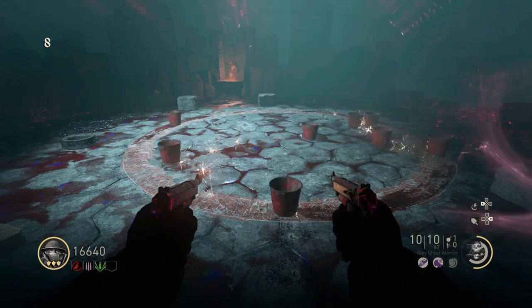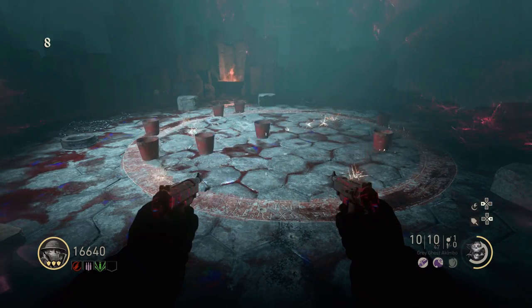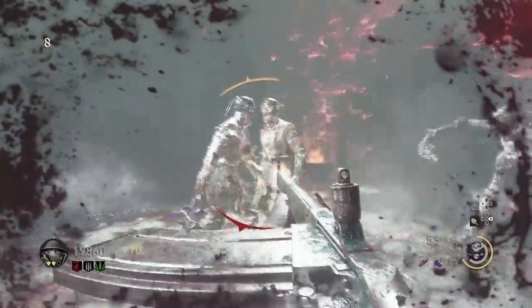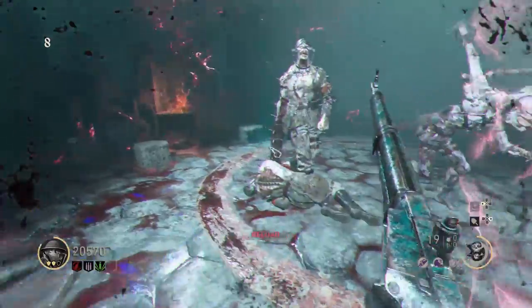Every time you fail to choose the right bucket you will have to go against a special zombie, and the more you fail the more special zombies you will have to go against. The first time I failed I got an Assassin, the second time I got two Westlings, and the third time I got two Westlings and one Assassin. So it's safe to say don't fail more than three times.